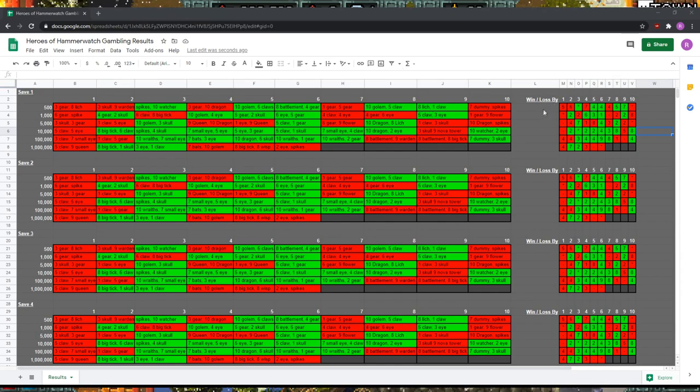Here are the results of the differences between the two of them. And as you can see, just by looking at the colors of everything, turns out the saves do not matter. No matter what you do — whether you start from top to bottom, whether you oscillate, whether you do it on a different character — as long as it's on the same profile, you're going to get the exact same results when you do gambling.